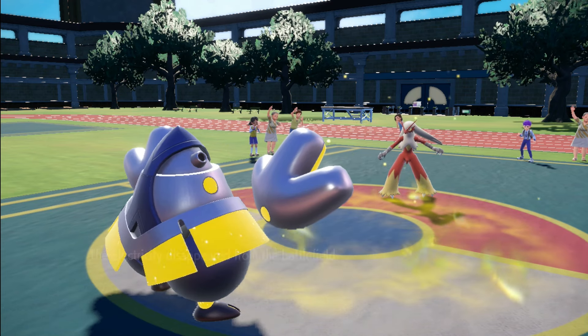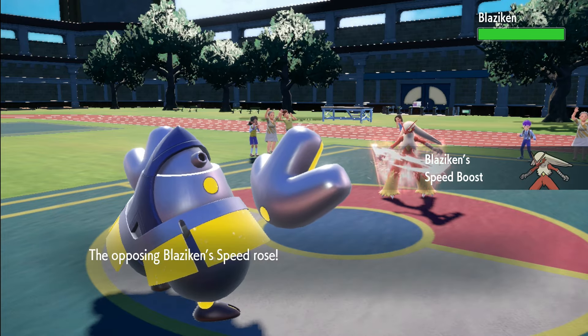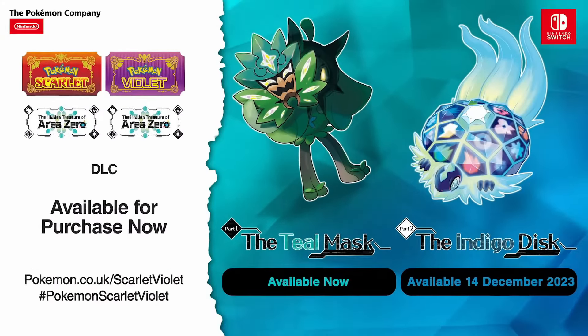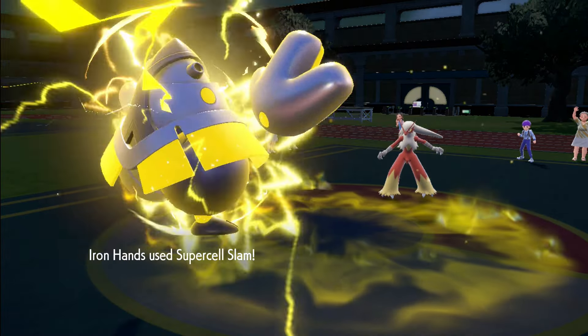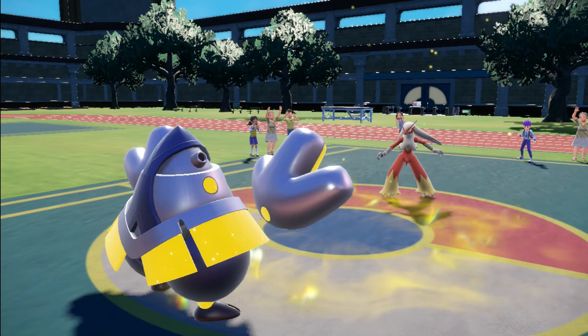The next Pokémon that definitely won't mind getting its hands on some crispy cheeky knees is Iron Hands. With the Hidden Treasure of Area Zero DLC, Iron Hands is now able to learn a new move called Supercell Slam. But miss the move and you will have to pay the price.